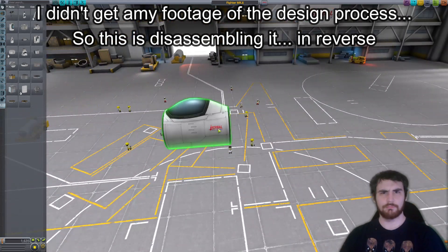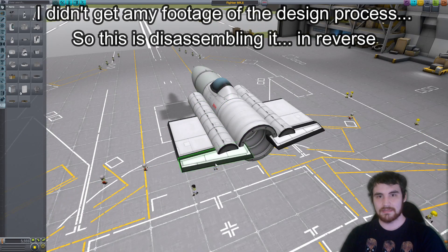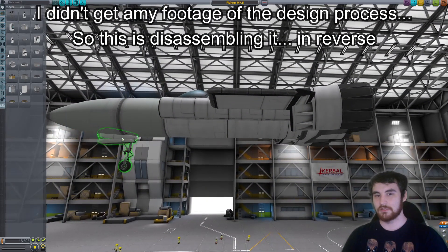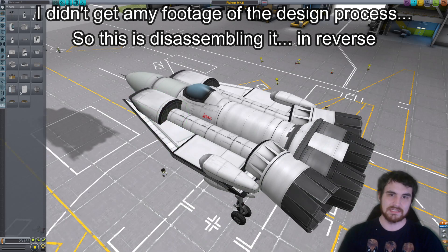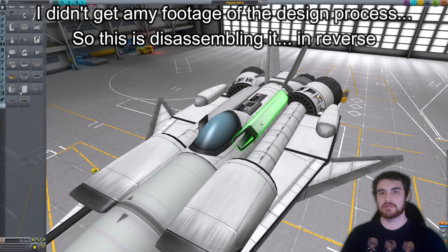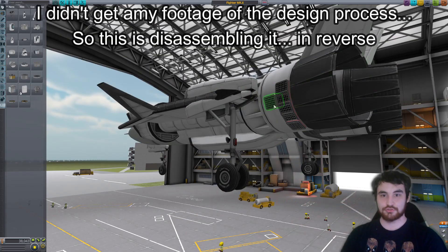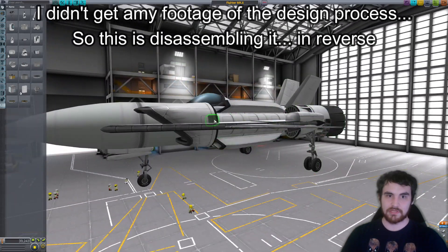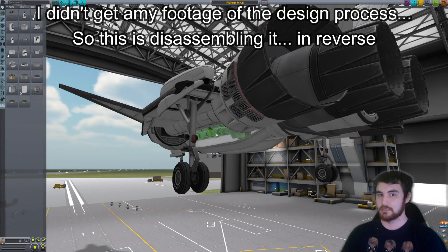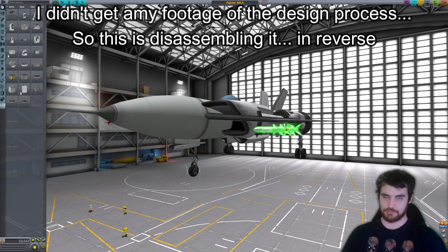That really brings us to the whole point of this video. I've learned a lot about fighter design from designing the Mark 1 through 5, watching the fights, and seeing what works and what doesn't. For example, radar cross-section — for this type of tournament, it doesn't matter at all. But adding extra weight by using liquid fuel tanks for the entire fuselage instead of the dedicated fuselage part costs you a lot of weight and really hinders your fighter.